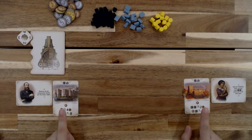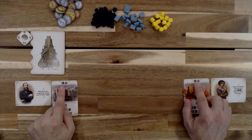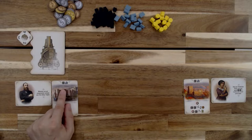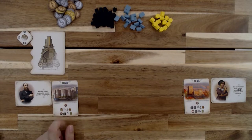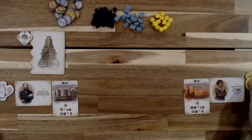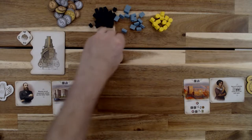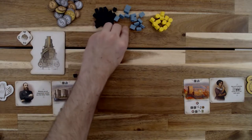Next, each player is going to take resources in accordance to the top of their startup company card. So player one, the white player — let's go ahead and give them their markers. White player is going to receive one coal, one iron, and it looks like the same for the other player.